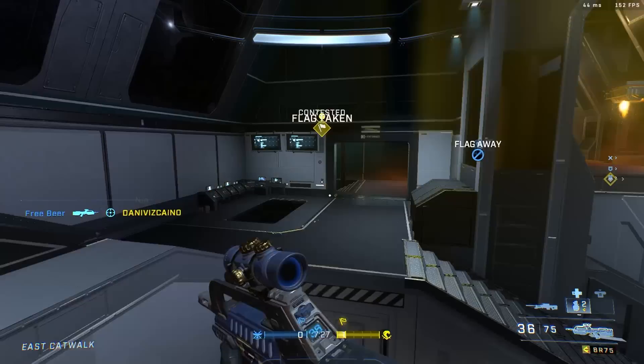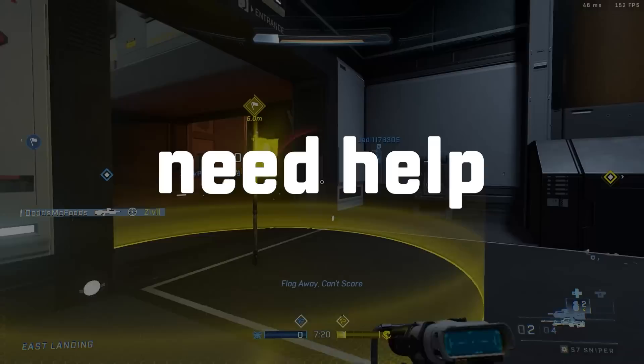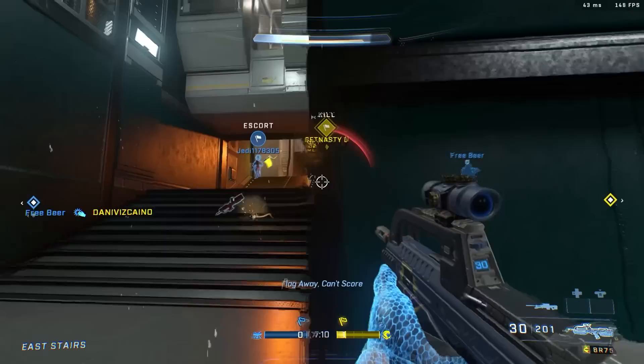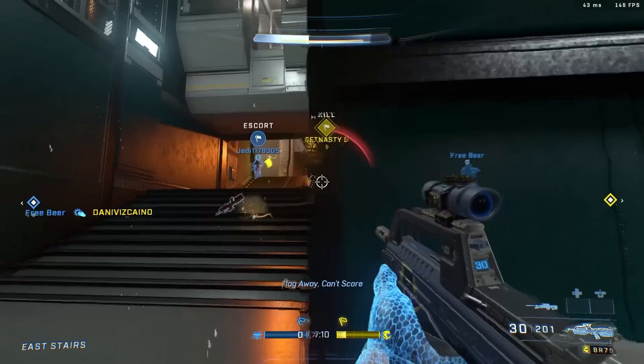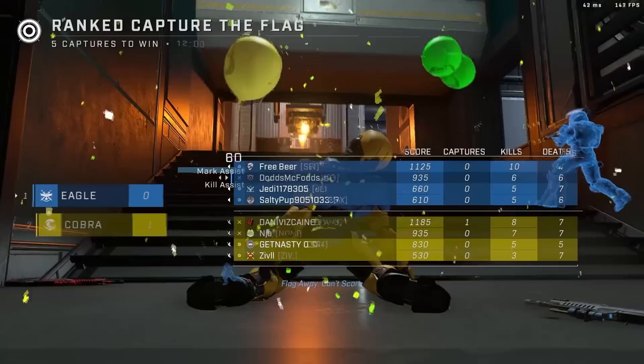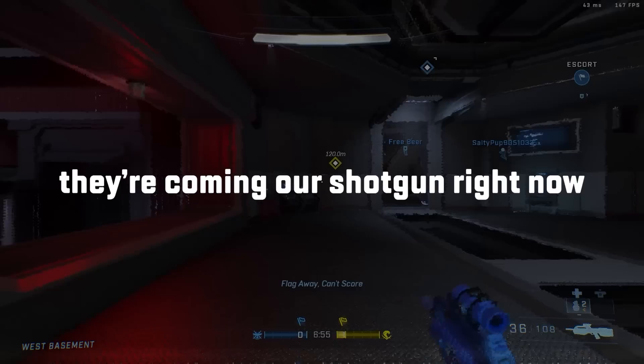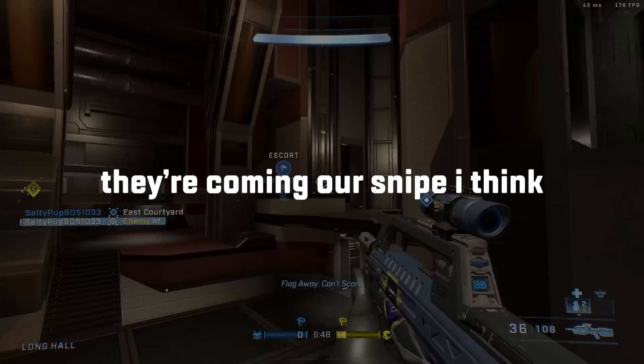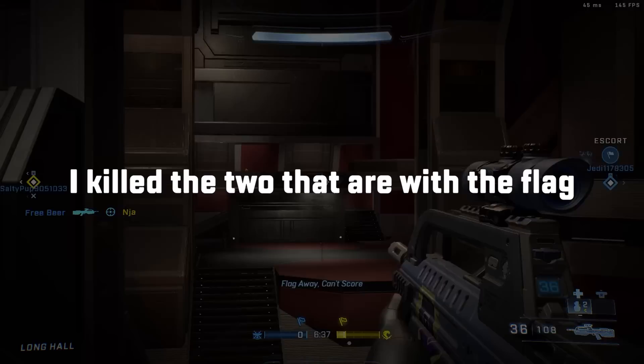You just gotta be careful that you're not spending too much time thinking of a plan instead of actually implementing it. Need help? Nope, don't call for help — you can do this. Actually, I probably need some help. Their flag is in the middle of the map and I have a power weapon, so I can't die here. Use cover and jiggle peek? Retreat to our side? Or charge blindly with the sniper? I killed the two that are with the flag. The flag is in the camo.